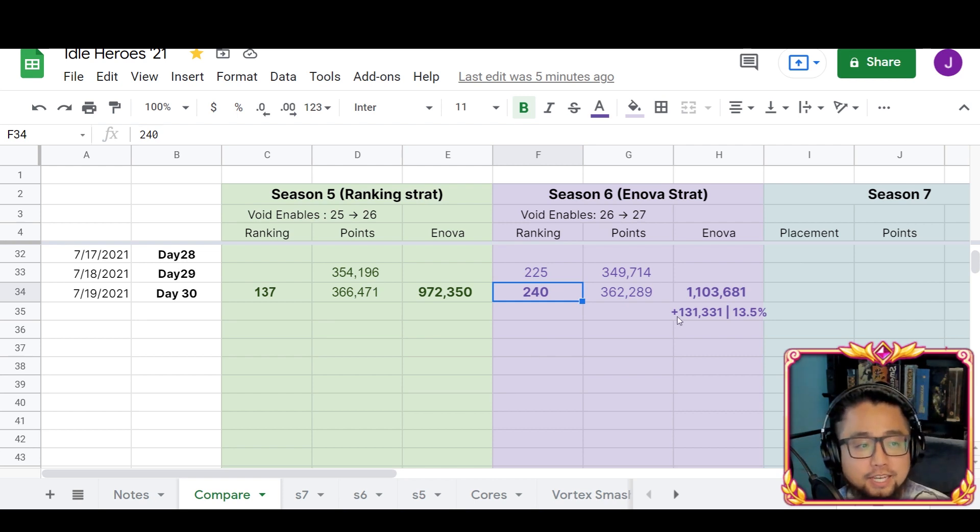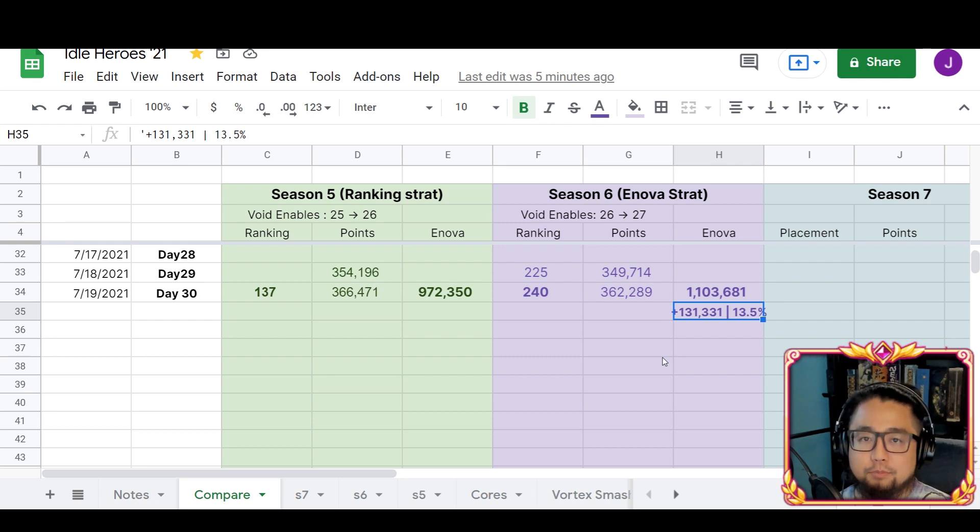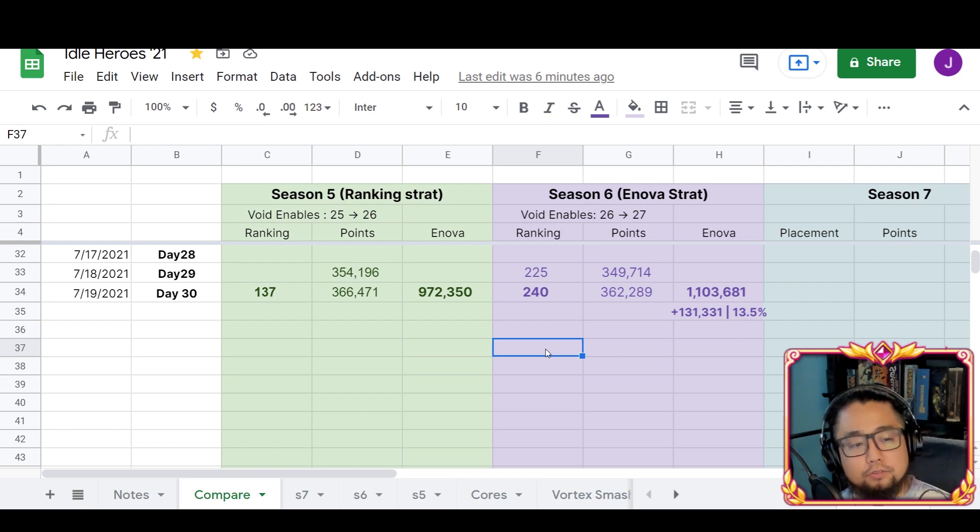So there is clearly a difference — the ranking strat is better for ranking, which is obvious. But the innova strat actually ends up giving us a decent amount more innova. Some of that is because we had one extra void enable, but it's still safe to say the innova strat gives you more inovas. If you're not at a threshold where you're worried about getting kicked out of top 5,000, I'd consider running innova strat to get a lot of stuff out of the central hall. Season seven I'm most likely doing innova strat all the way — collecting and banking as much innova as possible, buying out the shop for what I want, and hopefully staying top 300. Thanks for checking out the video — the giveaways are next, so if you entered stick around.